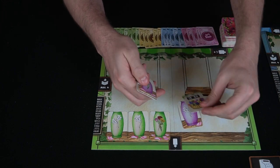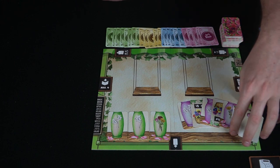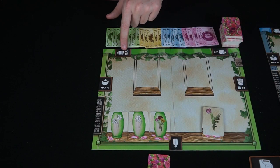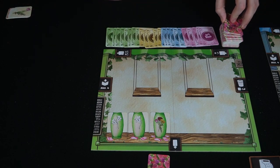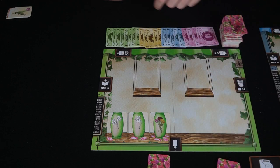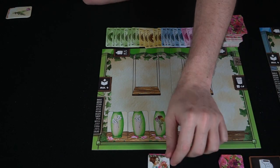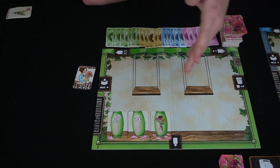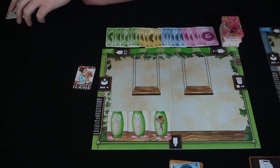When it's time for drafting, look at all the cards in hand and select one. After selecting one, put it face down and pass the remaining cards. There are three rounds of play and the board indicates which direction you're passing each round. The first round you pass clockwise. After passing, you flip over your card and place it either in your storage or somewhere on your board. If your storage is full, it goes to the trash.